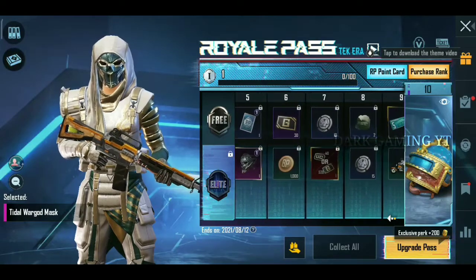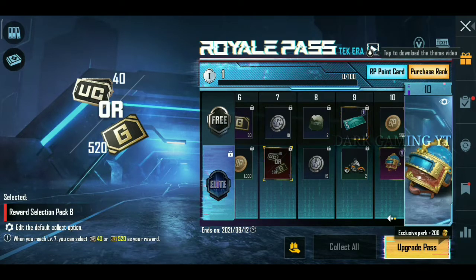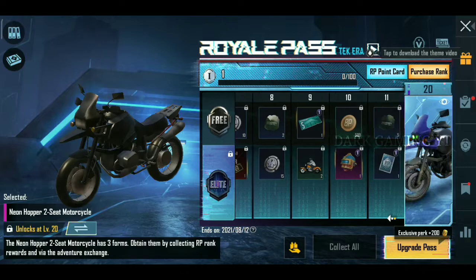L8 Pass Level 5 is the Tidal War Guard Mask. And you will have a voucher for UC40. And L8 Pass is a super reward. Next, Level 10, L8 Pass is a helmet.